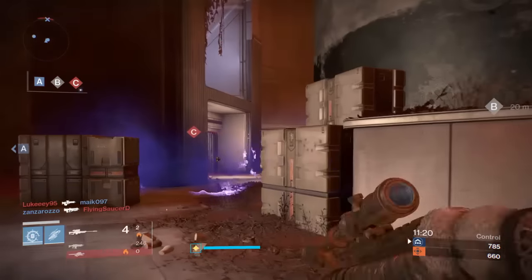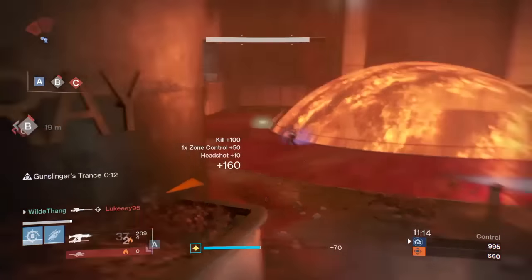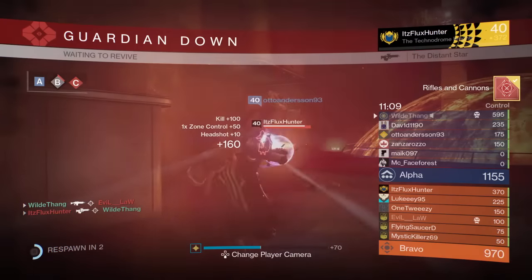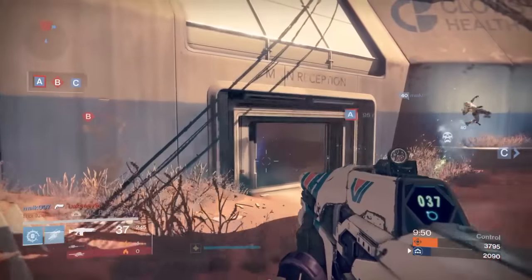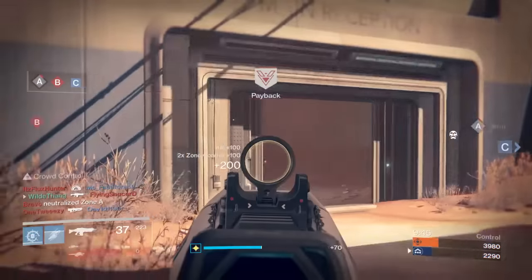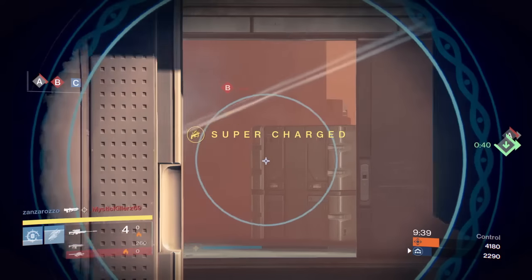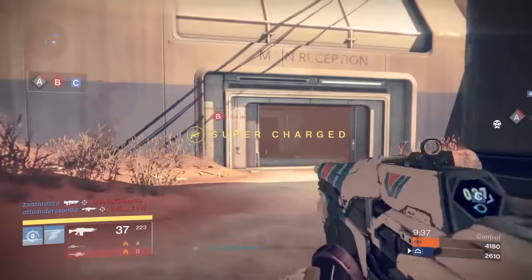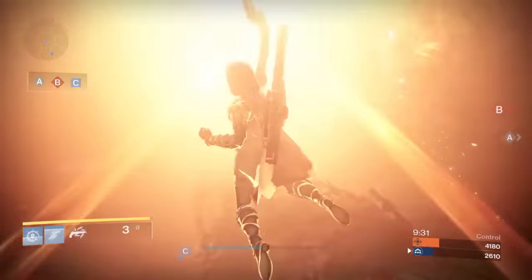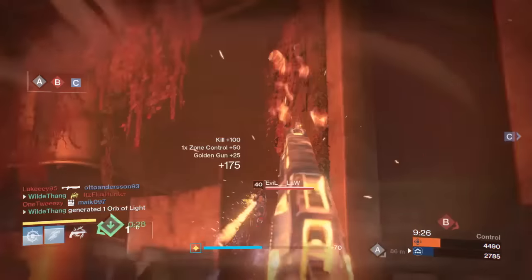If you haven't got this auto rifle there are a few other ones with the same sort of stats. You've got the Dead Orbit Extremophile which has pretty much the same stats, apart from it's got slightly more range — like one point more than the Continental. You've also got the Vision Stone, the Trials of Osiris auto rifle, which has more range so it's probably even better. You've also got the Zeros Ari 41 and the Righteous 7 from New Monarchy which both have the same rate of fire, but their range is a lot less — almost half — so I personally wouldn't bother with those.